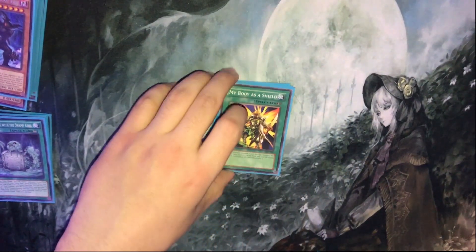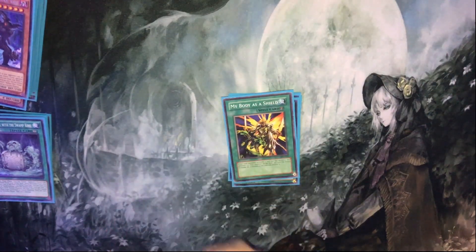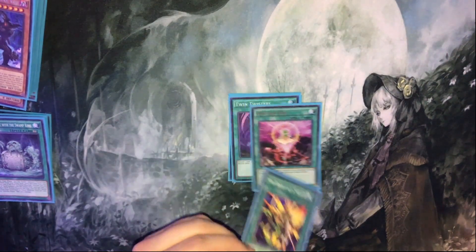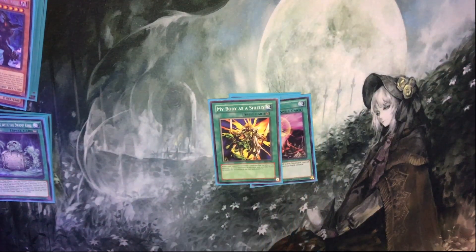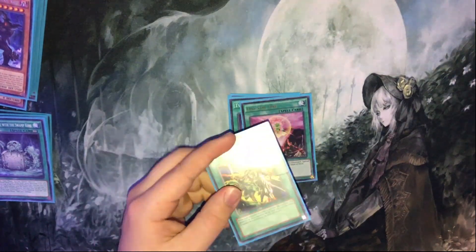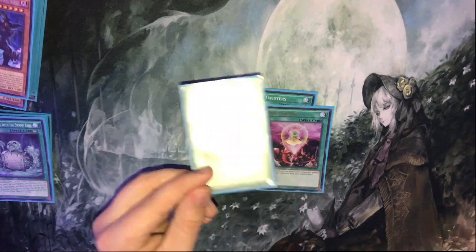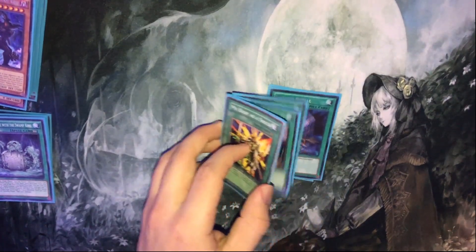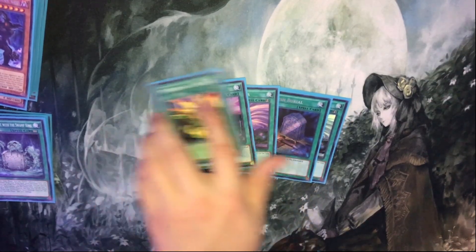I wouldn't play more than two honestly. But DDD has such a hard time maintaining a board, especially when there's so many board wipes being played right now — Dark Hole, Raigeki, mainly Kaiju Slumber. This card helps to protect your field; like, Crystal Wing loses to Raigeki and stuff, and My Body is a Shield obviously prevents that and other things, including the dreaded Slumber play. Good card.